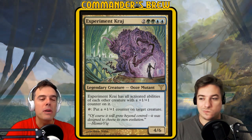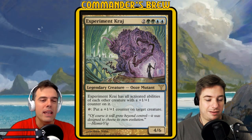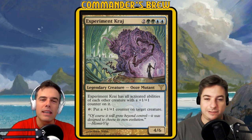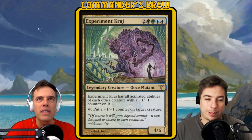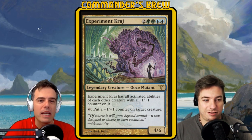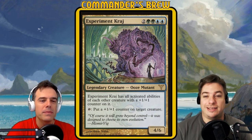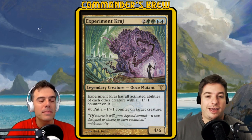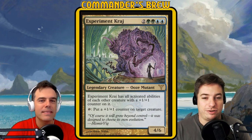Experiment Kraj has all activated abilities of each other creature with a plus-one plus-one counter on it. Interesting that it doesn't say 'your creature' — it's just any creature with a plus-one plus-one counter on it. And then you can tap to put a plus-one plus-one counter on target creature. Kraj can scoop up abilities of other creatures on the table by putting counters on opponents' creatures and just having their abilities.